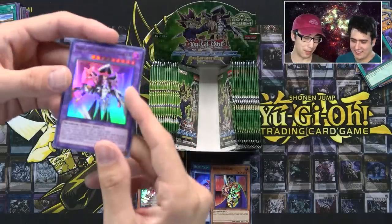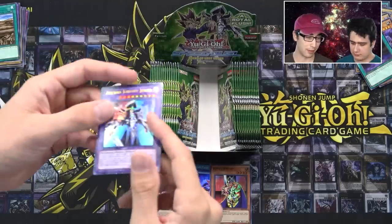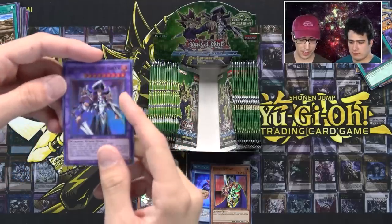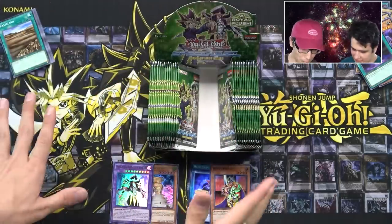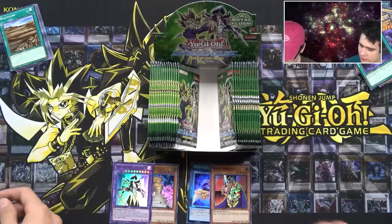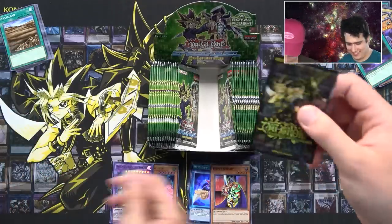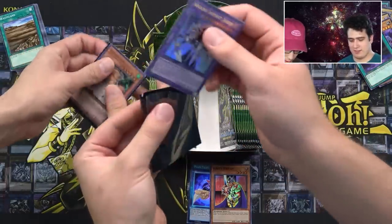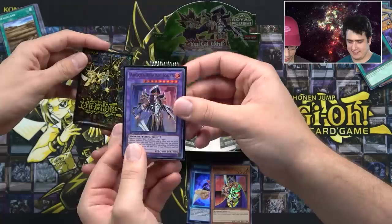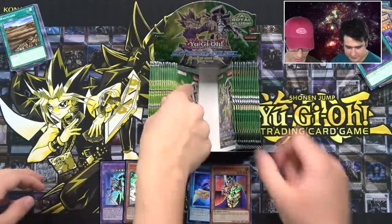So we do have some big boss monsters — they're upping the ante with this set. There's also a new Kaiba boss. Let's leave that with our 20th anniversary sleeve. Why don't you sleeve it? Yeah, let's do it. Those are Desert Twister matching sleeves. They are pretty though — they really are. Konami outdid themselves with these sleeves. All right, let's keep going.